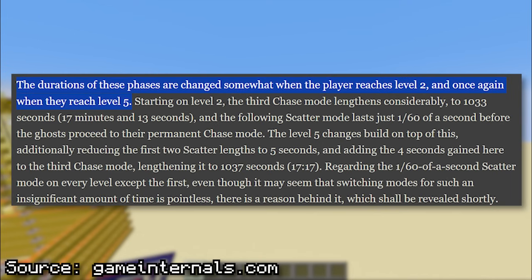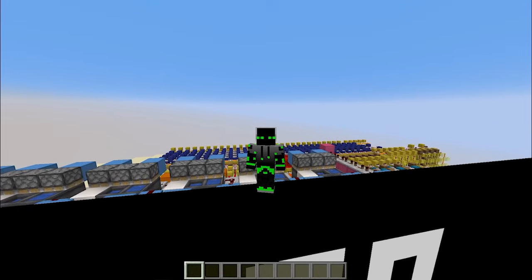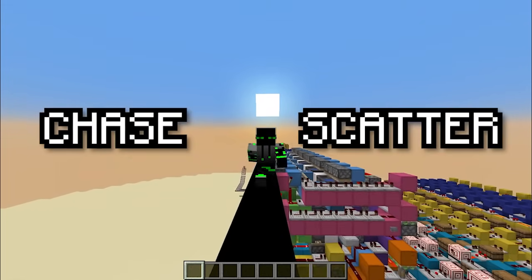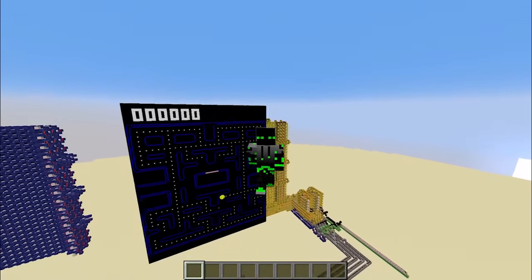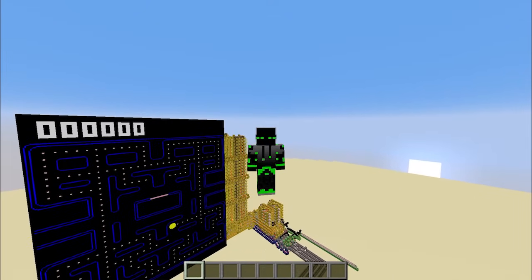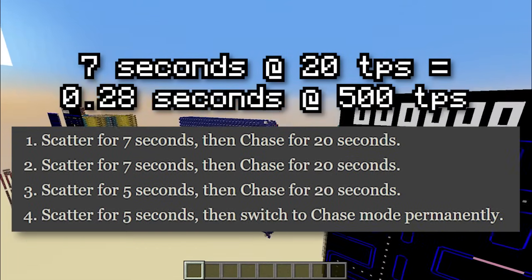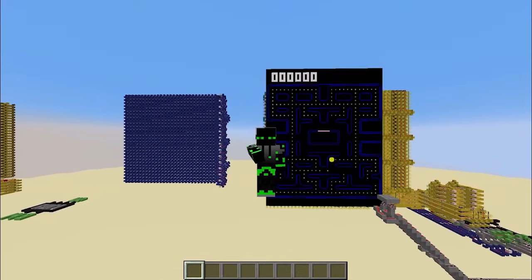After level 1, these wave timings change to make the levels get harder and harder. When I read about all this, I'll be honest, I wasn't super concerned with having these exact waves in my game. I felt like as long as chase mode and scatter mode switch between each other in some way, that would be good enough. Especially because if you speed up the game with mods, the timings are going to get messed up anyways — 7 seconds at tick rate 20 is only a quarter of a second at tick rate 500. But at the very least, I was very set on having all three modes in my game.